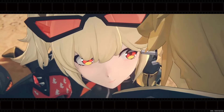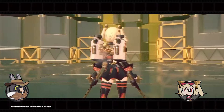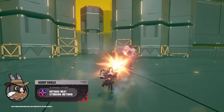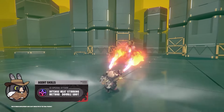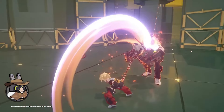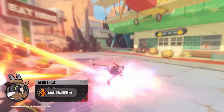Bernice White excels as a premium anomaly DPS unit, known for her fiery attacks and immense value in Disorder teams. Her playstyle centers around building heat through attacks, which triggers her Nitro Fuel Cocktail state. This state inflicts a scorch effect on enemies, enabling the team to build fire anomaly and increase overall damage output. Bernice's ultimate allows her to rain down flames while switching to another character. This off-field damage capability means Bernice continues to contribute to the team's DPS even when she isn't the active character. Her role in anomaly teams is vital, boosting the efficiency of Disorder-based strategies while dealing consistent off-field damage.